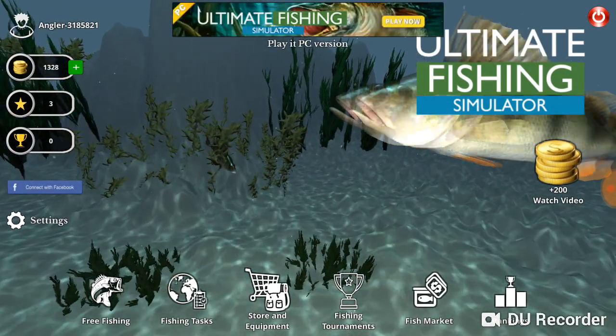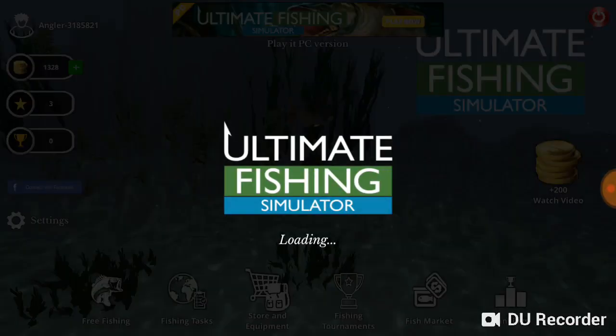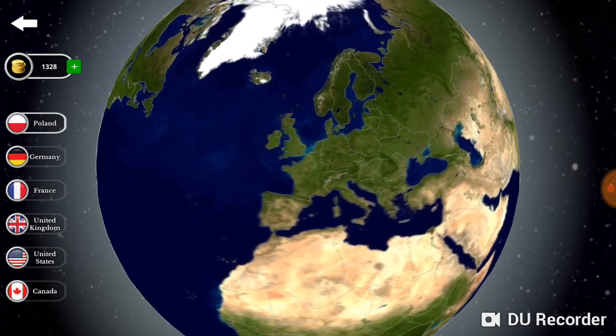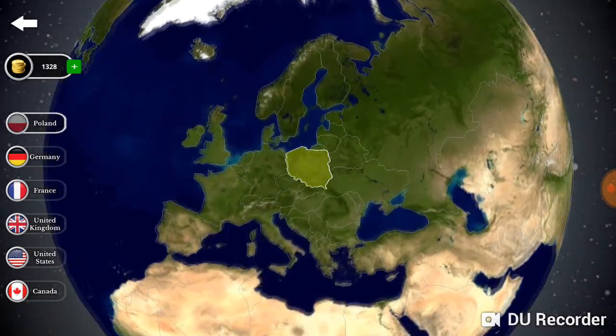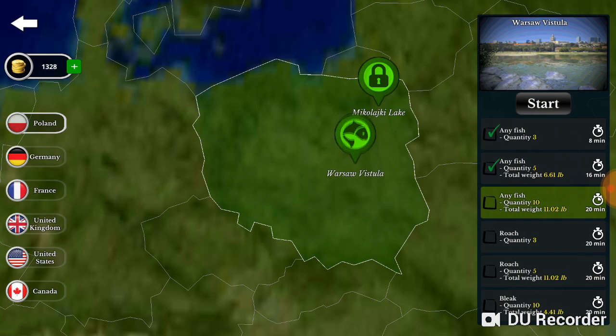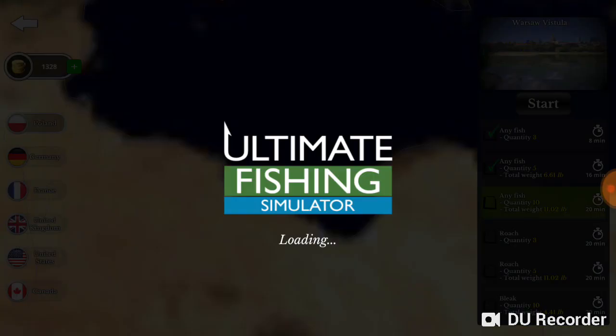Other things you can do — you can take a look at fishing tasks, which are basically tournaments. As you level up, you'll have access to more locations. Currently I only have locations in Poland. This is an easier way to earn points. At Warsaw, if I catch any fish, 10 of them must weigh at least 11 pounds to get some sort of award. I can just keep scrolling through these — pretty fun.